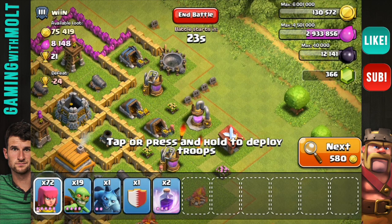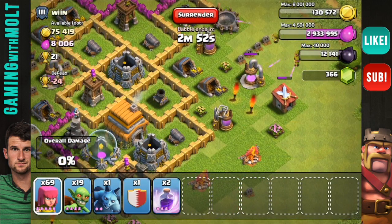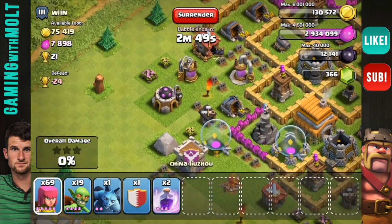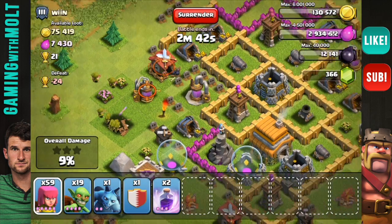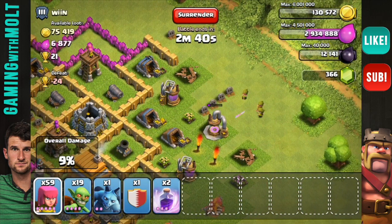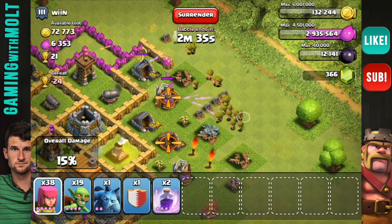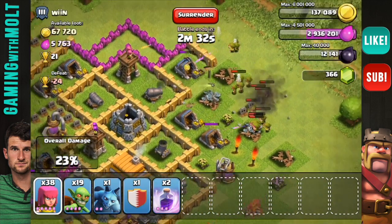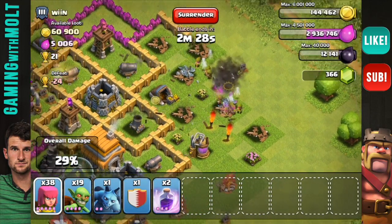What I'm looking for right now are bases where the majority of the collectors are full. As you can see — come on, pick the mine — the collectors are relatively full on this base. I doubt he has any clan castle troops. We're going to get rid of this spell factory and then rush in and start working on this elixir and gold, doing the same right over here. We're going to deploy out and everybody's going to start working. The mortars are not high-level enough to one-shot our archers, so it's not going to be that bad at all.